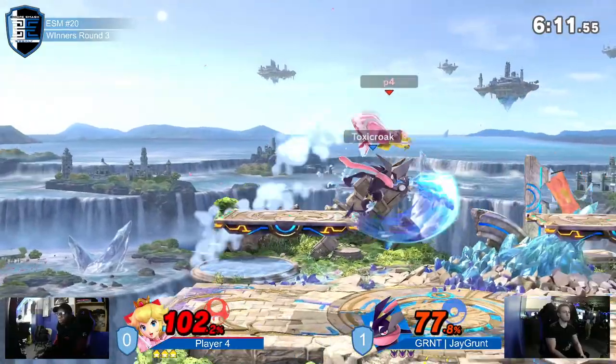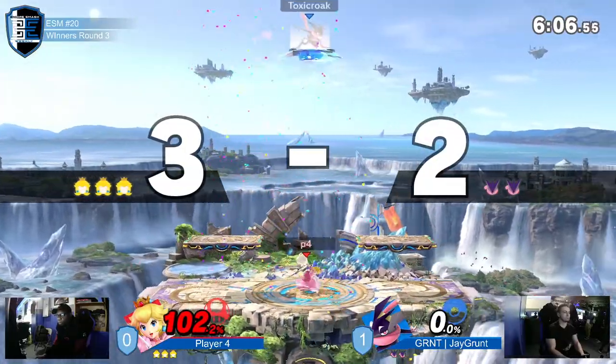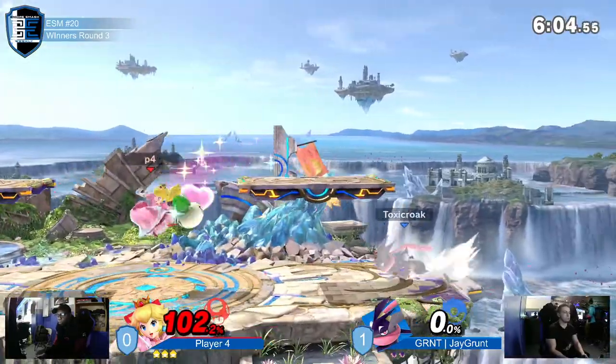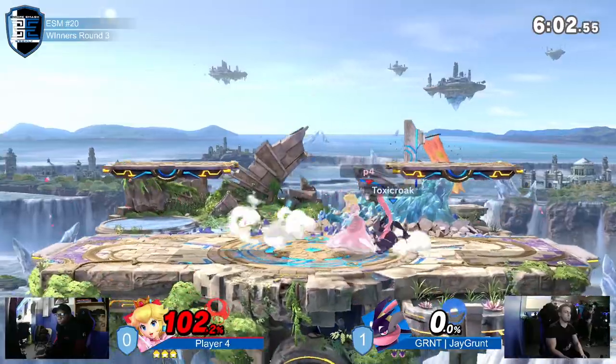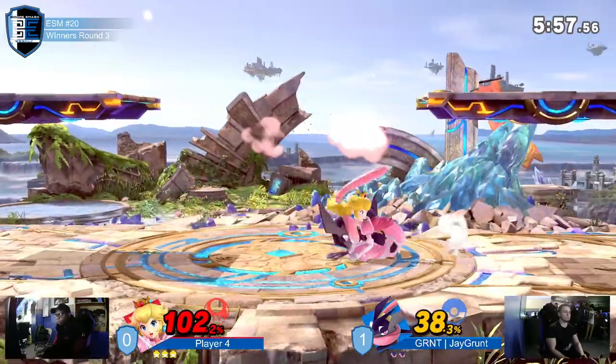Player Four is going for a lot of these — the air dodge just in time. And that one killed him before 100% — he was extremely low percent but got the sweet spot, which is around the wrist, just off forward smash.